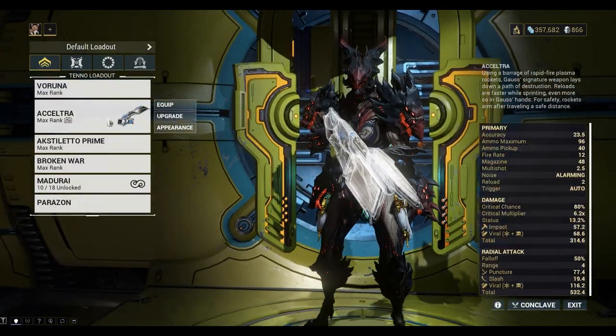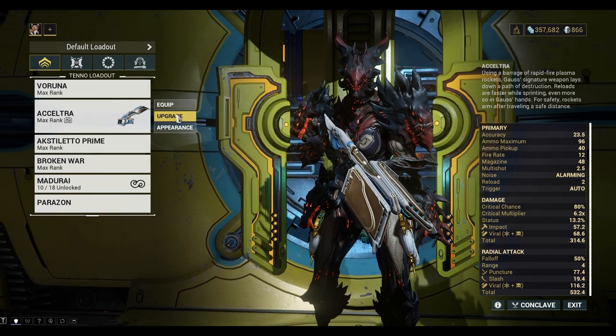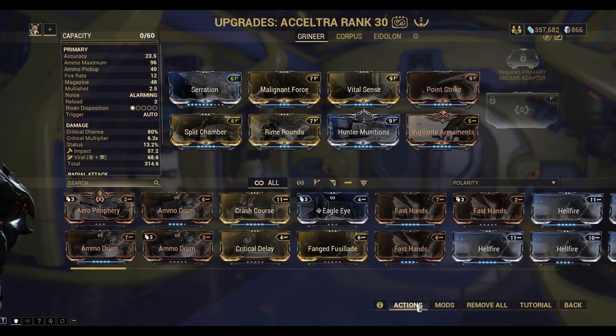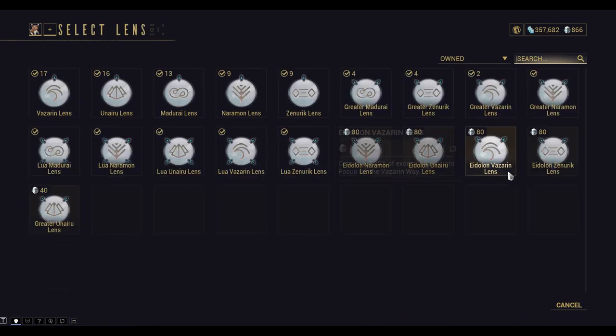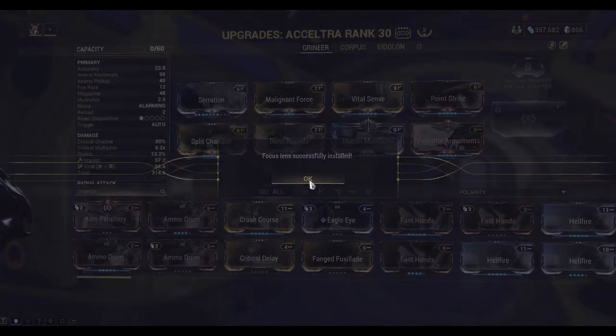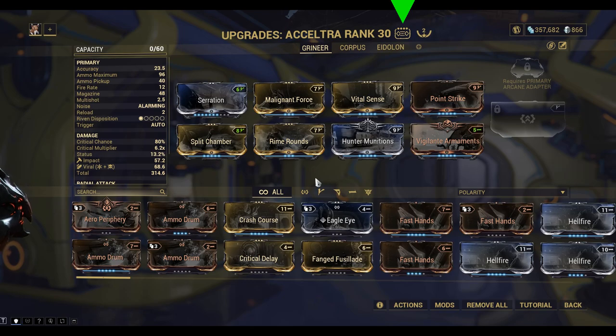Let's go into the weapon of choice and upgrade the weapon. Down in the actions menu we can change the lens. I'm going to swap over to the Lua Zenurik lens. One thing to keep in mind is that these lenses are consumables, so when you swap a lens you destroy the old one, and there's the new school at the top.